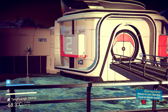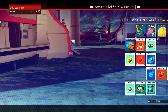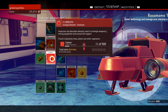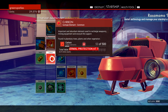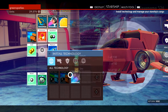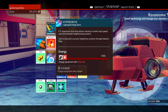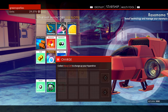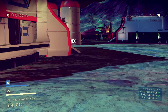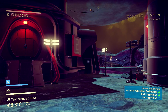I think I can build it. I need to get rid of something first to free up a slot. There we go — let's install the hyperdrive. It's done! Now I need to charge it with a warp cell. I'm guessing I need to go to the space station for that.